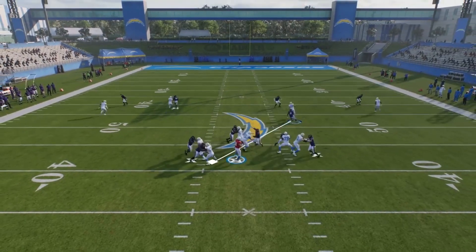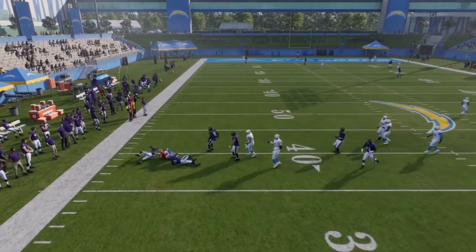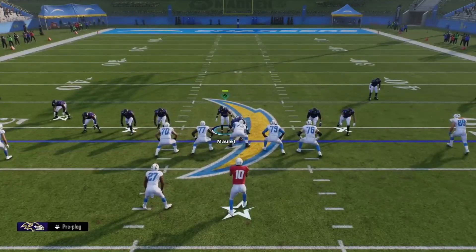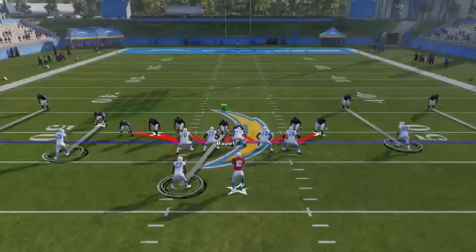Running back doesn't release — make sure he doesn't run any out route, zig, or anything — and we're good, pressure, boom. You just have to have the IQ and awareness. Look, we have one, two, three, four, five, six, seven — seven people on the line. If I want to blitz I can; they only have six blockers, and that's if the running back blocks, so it's really five on seven. That's why I like the blitz — everybody else is manned up.